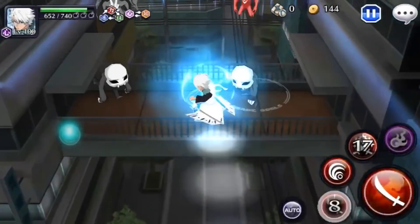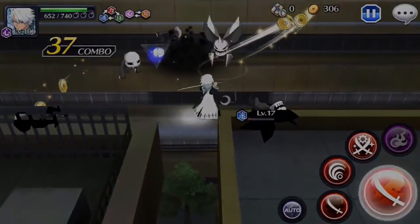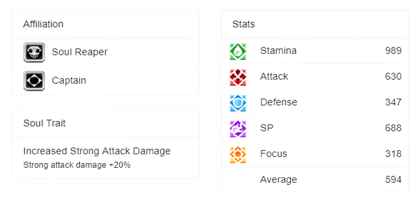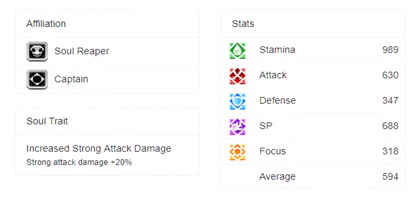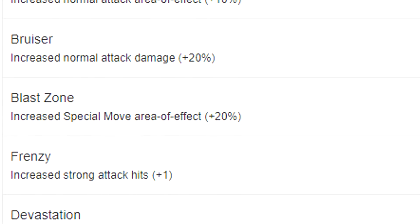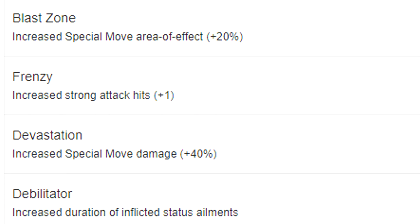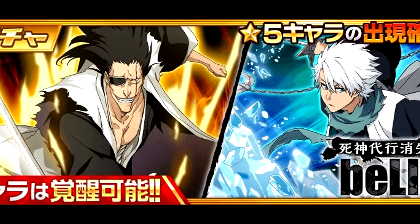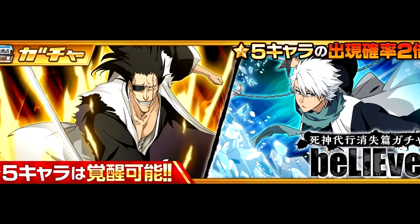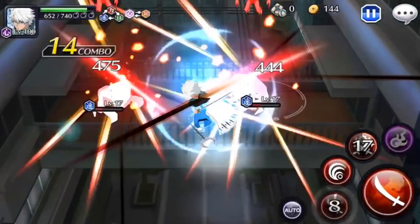Let's talk about what Fullbring Toshiro has in terms of stats. He has 630 attack with 20% Bruiser, which increases his normal attack. He also has 688 SP with Frenzy — one of the first characters to almost reach 700 SP. The fact that he has Frenzy and then a soul trait of strong attack damage plus 20% just makes him so good with the strong attack. Add it all together: 688 SP, Frenzy, and 20% strong attack damage from his soul trait — you've got a really hard-hitting strong attack character.